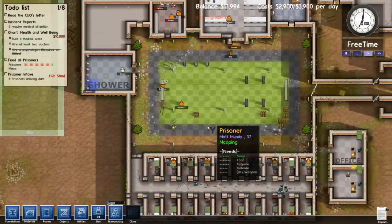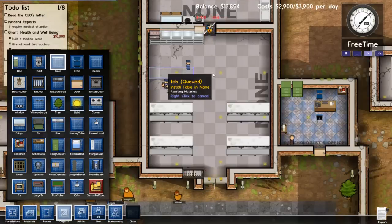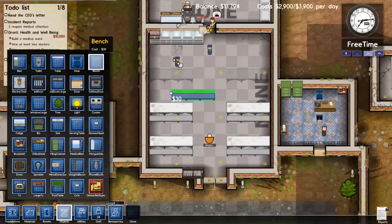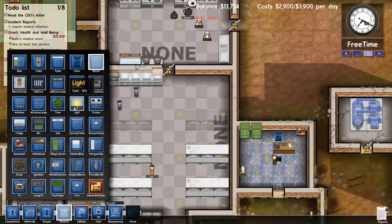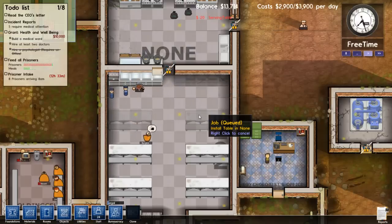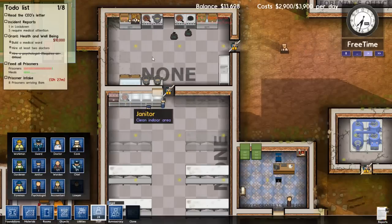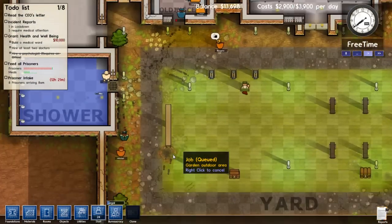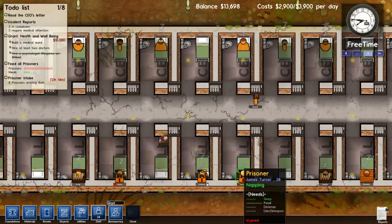I think we need to add a table to the chow hall — add a couple of tables like that. Then we'll throw in a couple of benches as well for the prisoners to sit on. And last but not least, we're going to put another serving table down. So now we should have plenty of food for everybody. I think we'll hire one more cook — well, we'll see if everybody gets fed before hiring another one.